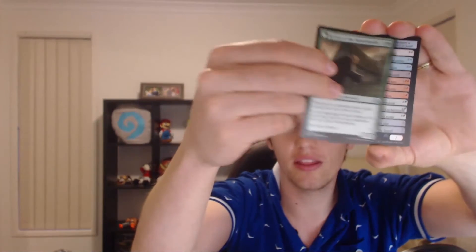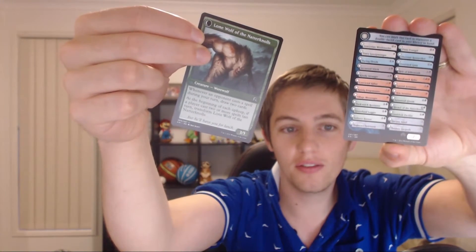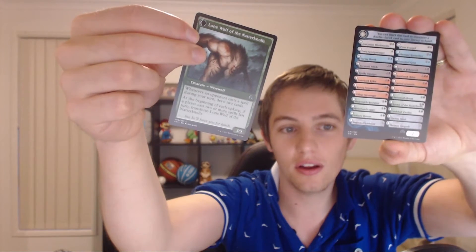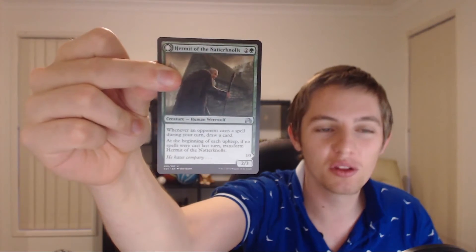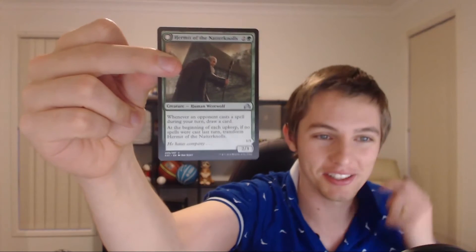Our flip card — whenever an opponent casts a spell during your turn, draw a card. So you're basically stopping your opponent, and on the other side just a four-five that draws two cards. Your opponent is really not casting spells during your turn. As with most of the werewolves, they're fine and playable, not super good but fine.